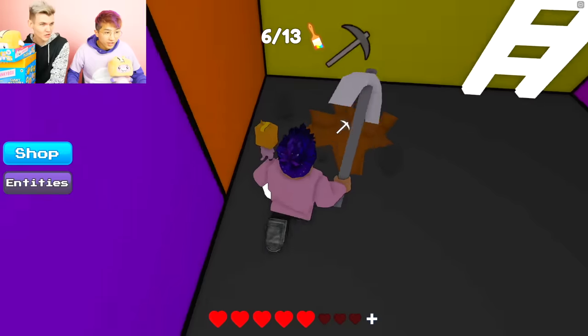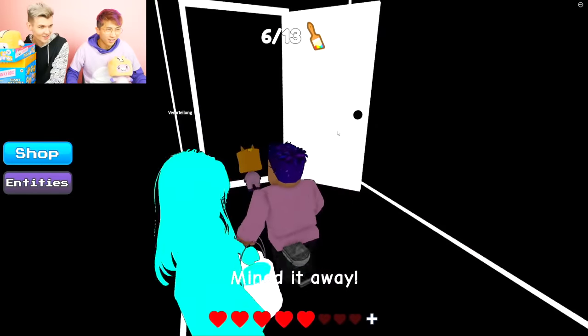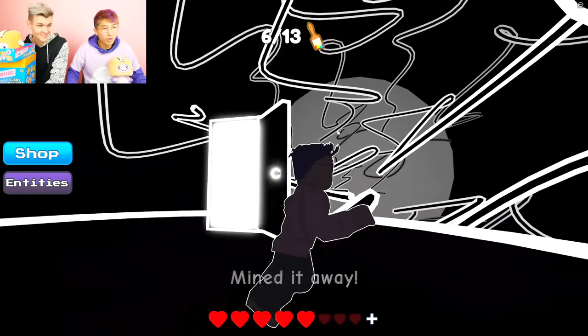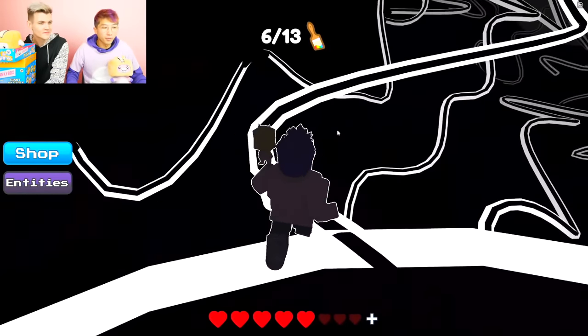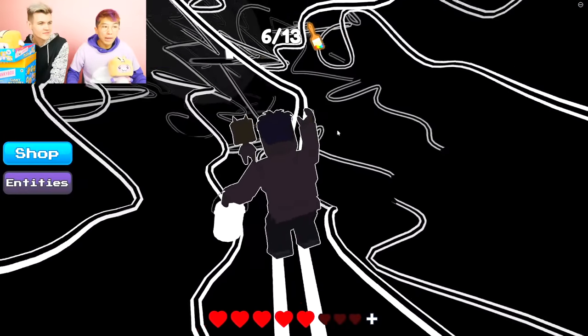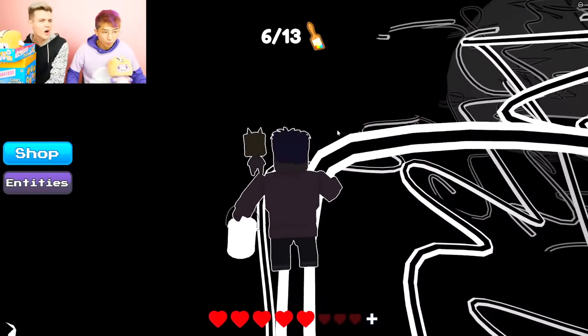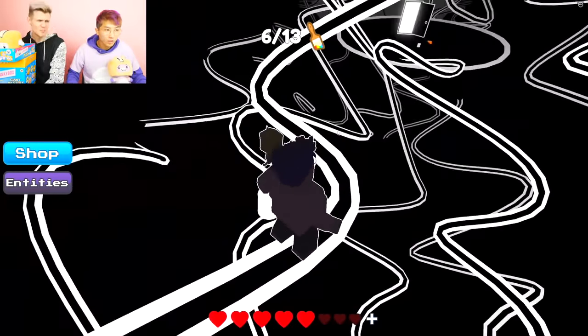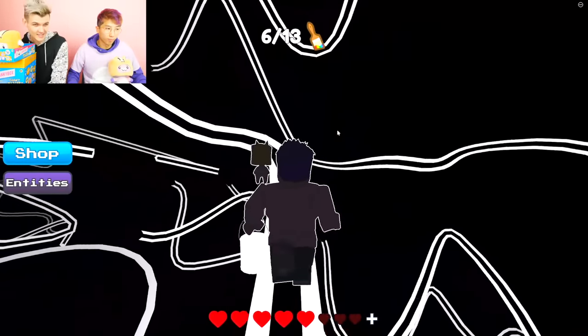I'm right next to purple. I know where it is. I think when you go in these areas, this is like the doodle dimension — this is like where that evil sketch came from. Someone drew all this, but instead of ink it's probably EXE. This is the doodle dimension — it's really, really evil.